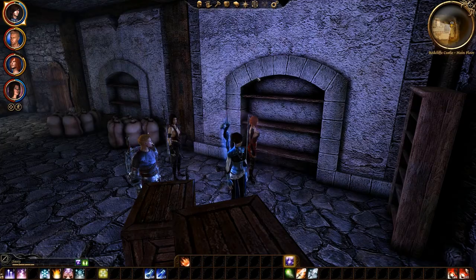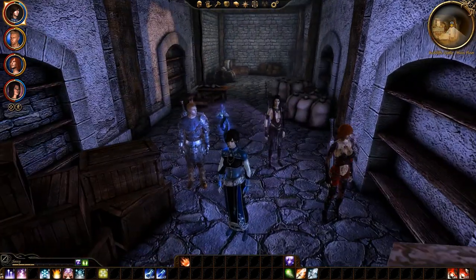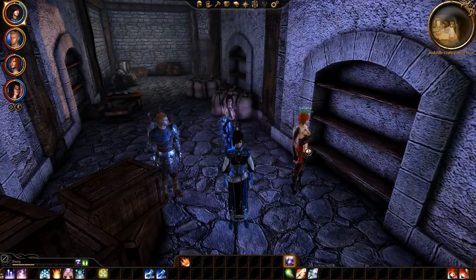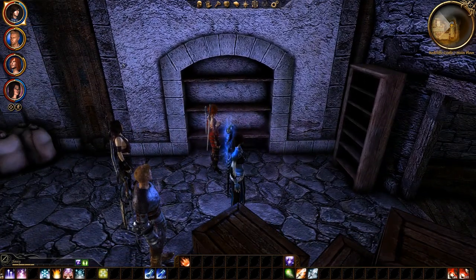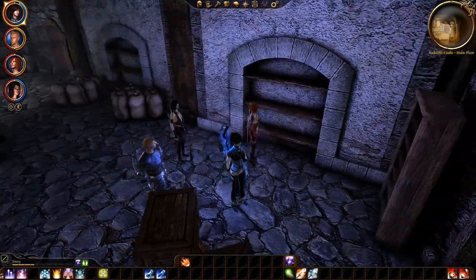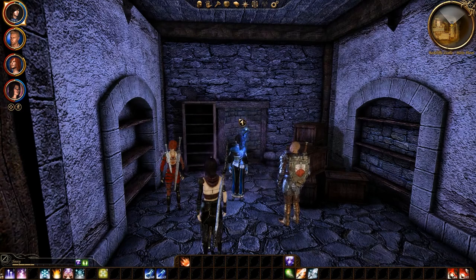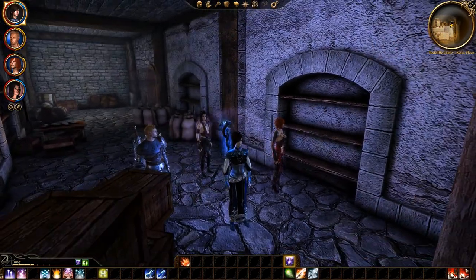Welcome back everyone to Dragon Age Origins. We're still in Redcliffe Castle. We just finished battling through the main floor. We just found the Smithy's daughter and we let her go, and it seemed to make everybody in the party happy. Well, I don't think Morrigan cared, but Leliana and Alistair both kind of got happy. She went running off through the dungeon back to the village — she was just hiding in a closet. We'll see if she made it when we get back.